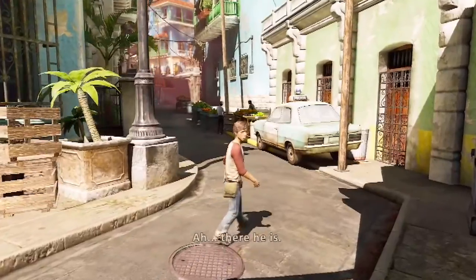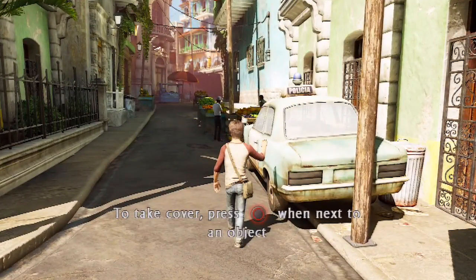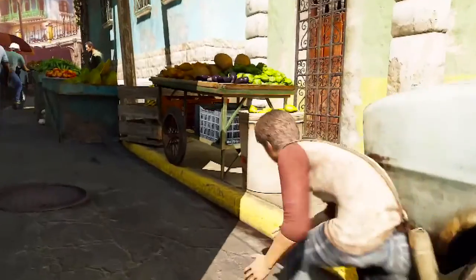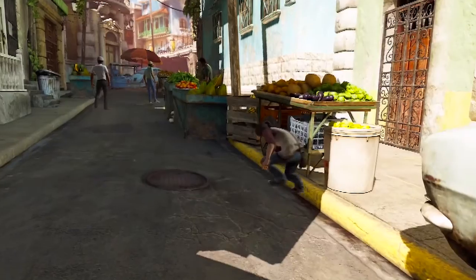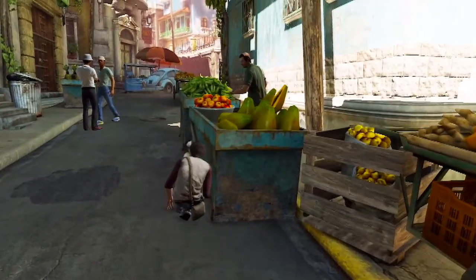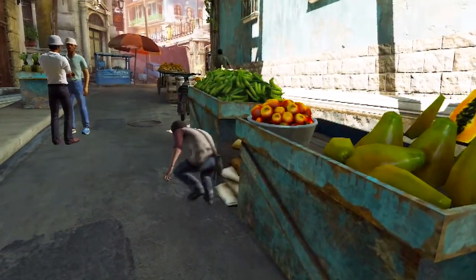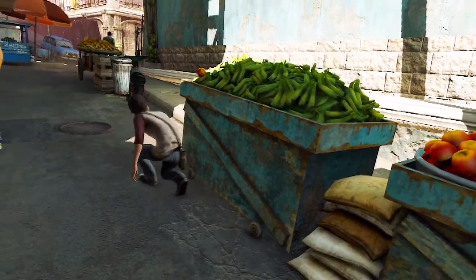This introduces you to the stealth aspects of the game. You can hide against this policia car, crouch down — this is in every Uncharted game. You can slide across the gap like that. Hit these — mangoes maybe? I'm not exactly sure. I'm probably gonna get these fruits wrong. These are very high detail, high resolution fruits because you only see them a few times throughout the game, so who would ever care about making these perfect? Don't mind if I do.